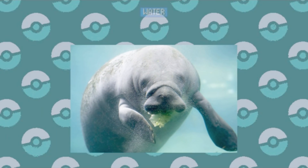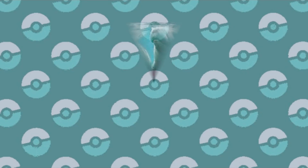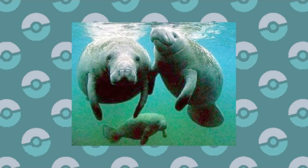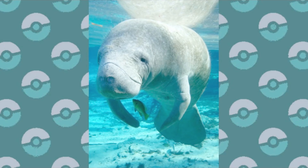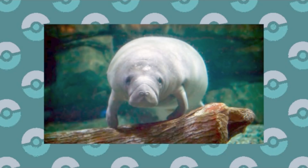Obviously this would be a Water-type. I could see it either being a single stage or having a pre-evolution as well. I imagine pure Water might be the best, but you could maybe add Psychic or Fairy. Either way, this slow-moving sea creature would probably be pretty defensive, considering its general heft.